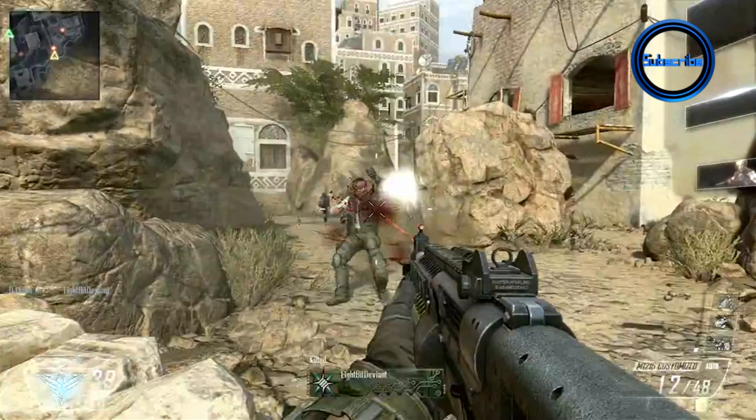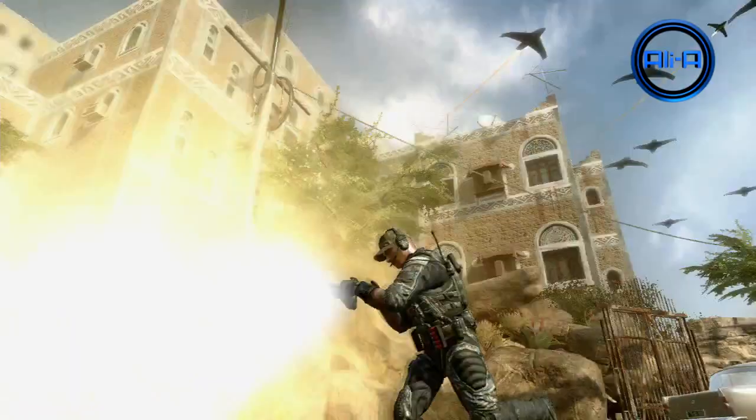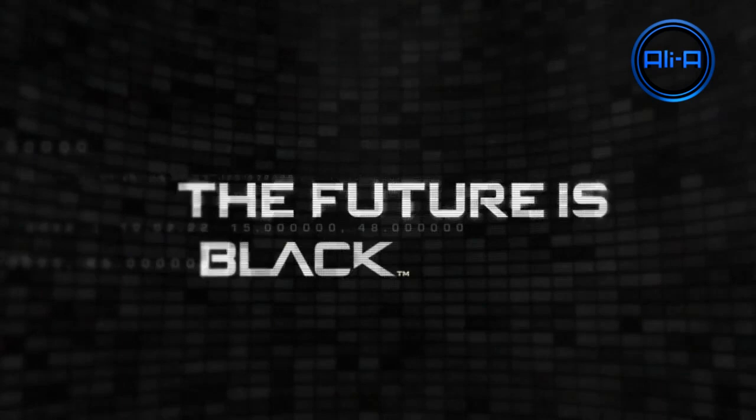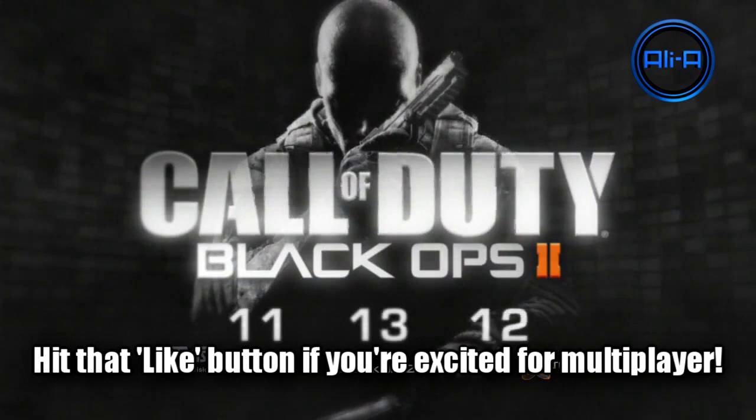The next clip shows the shotgun in action with a sight that comes out of the gun to improve hip-fire accuracy, which is awesome for a shotgun class. He then pulls out a C4 from his back pocket to get a really nice kill, and continues on with his automatic shotgun for a third kill. This is the swarming airstrike killstreak that was also shown in the knife clip a few minutes back.